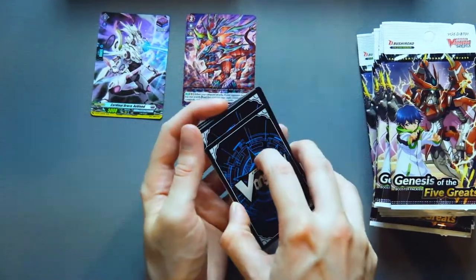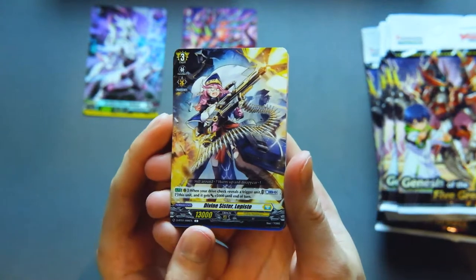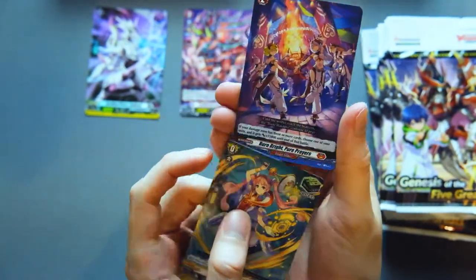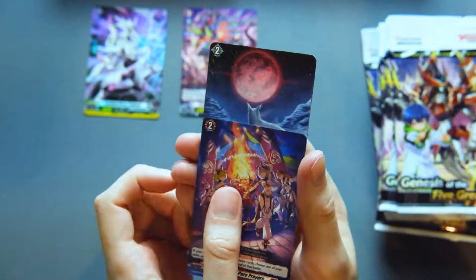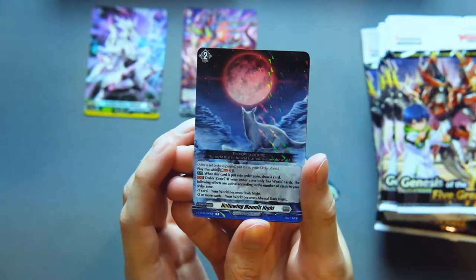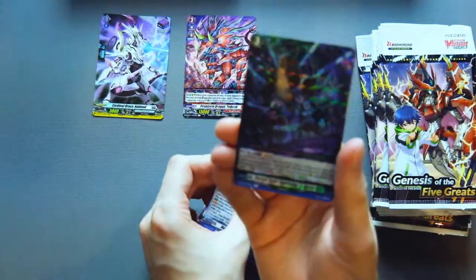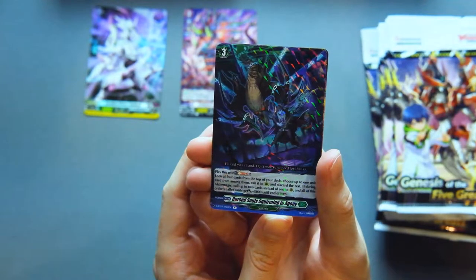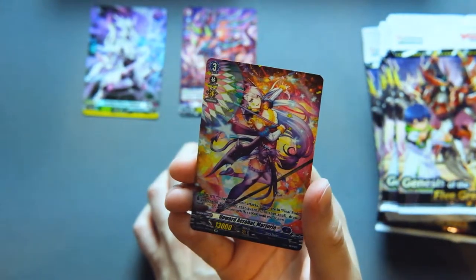Not too big on these hollows — I'm much more excited for the ones that come in Festival Collection. Here we have Lapisto, really good card for Ketter Sanctuary. Ketter Sanctuary order, a heel trigger, the 15k order for Dragon Empire — pretty good card. We have the Orphist order, Hollowing Moonlit Night. I'm a big fan of those set orders. Then we have Cursed Souls, an order for Stoicheia — I'm not sure how much play this sees.